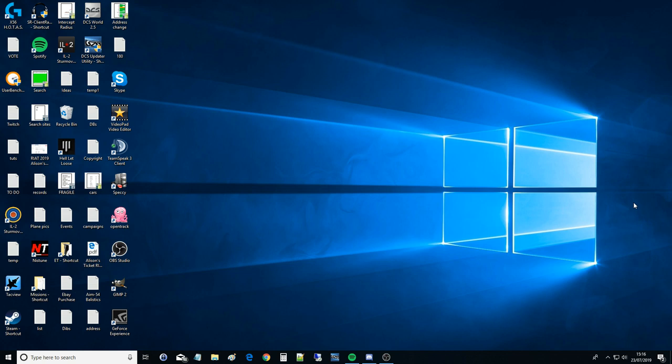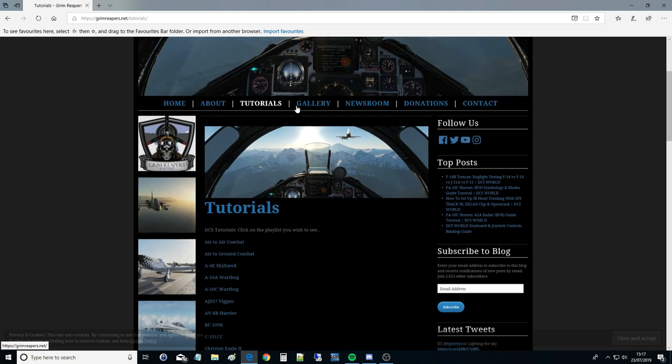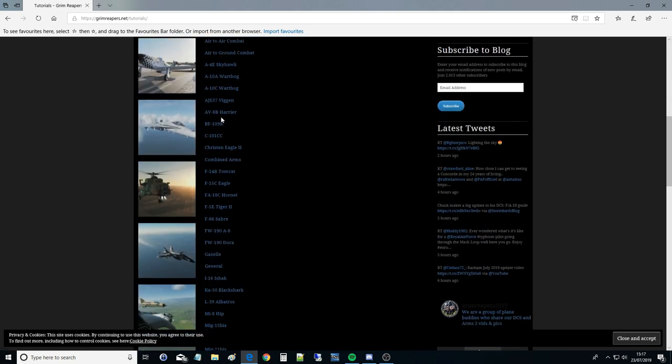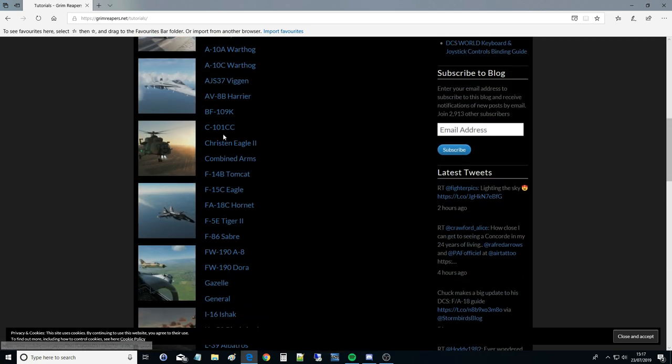The first thing to note is I've already answered all of these questions in several videos. The proper answer is to point you towards those videos. I'll do that first, and then I'll do what I think you actually want — a dummy's guide, about 30 seconds on each aircraft, showing very quickly what the different sounds mean. First properly, then the dummy's guide. Go to grimreapers.net — that is our hub — go to tutorials.